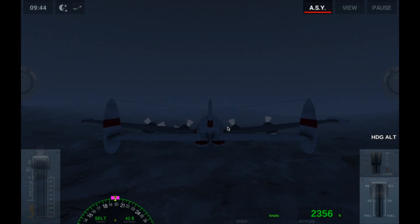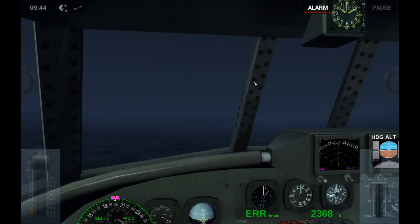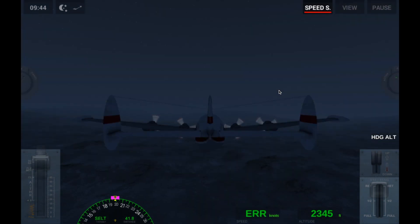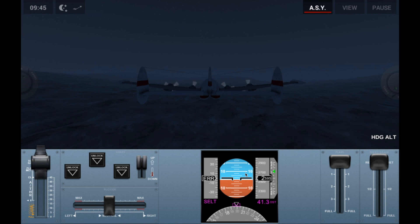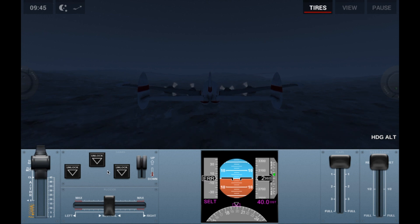Thankfully, it's telling us that our tires are flat now and not a little bit later. So we'll just hang out here. I'll show you some of this stuff. This will show you how level you are with the ground — it's got like the little fluid in there. Right here shows you if you're in line with the runway — which, as you can see, we are. The arrow needs to be within the purple thing.